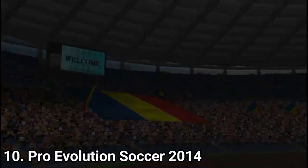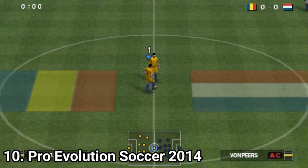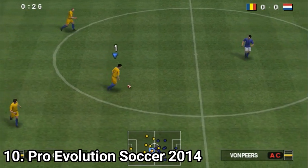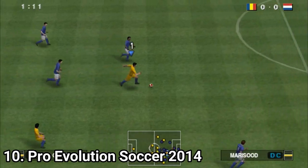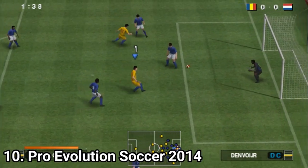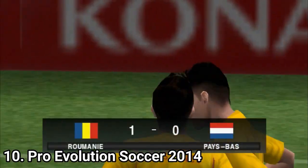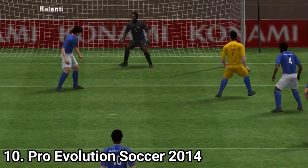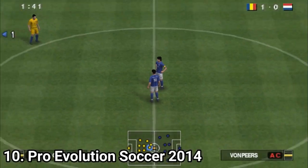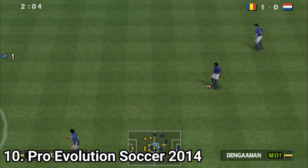The last one, Pro Evolution Soccer 2014, doesn't bring anything new either. But why did they make one for the PSP in 2014? Well, because there was high demand for the game franchise on the PSP even in that year, especially from Latin America and Asia. The guys at Konami said that people from Latin America and Asia would probably be slower to adapt to new consoles than Europe, so they made a new game for the PSP.